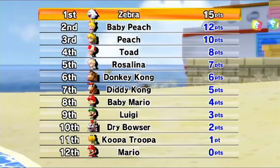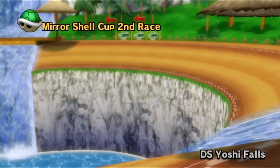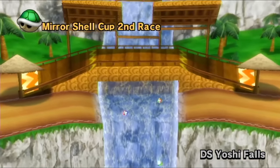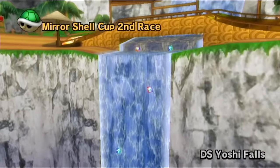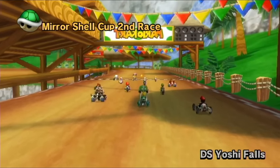Pretty good stuff. We have 15 points coming in there, and we're moving to the next race. Yoshi Falls is our next one. This one we can typically zoom through pretty fast, but with a heavier weight character, if we do get knocked back, it might be hard to catch up with the competition. That's the big challenge with this one.